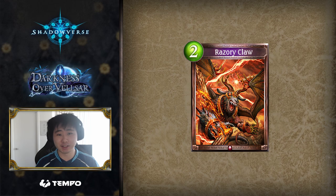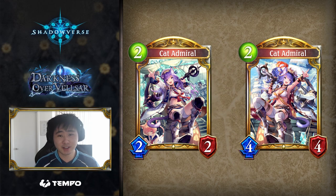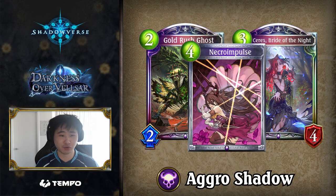An aggro card doesn't need insane amounts of techs to be strong. This is a key distinction to make because aggro decks are more about the uniformity of their game plan and natural synergy of their cards rather than the card's raw power level. Aggro Shadow was strong not too long ago despite their evolution points rarely being anything more than additional face damage. For an aggro card, if it's reliable and efficient, that's all that matters.